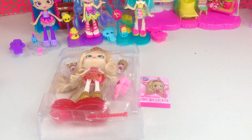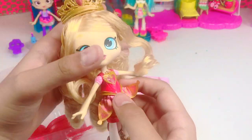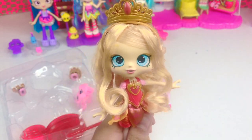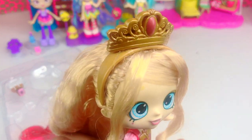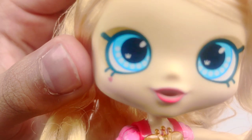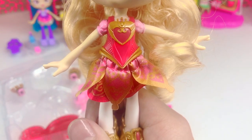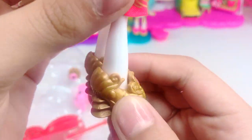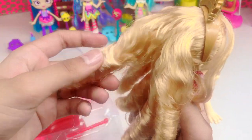Now here is our Tiara Sparkles — let's see what we got. Oh look at her, she's so pretty! This is Tiara Sparkles. She is beautiful, with beautiful blonde hair. She's wearing a very shiny crown and has beautiful blue eyes. There's also a tiny tiny crown and a heart on the side.